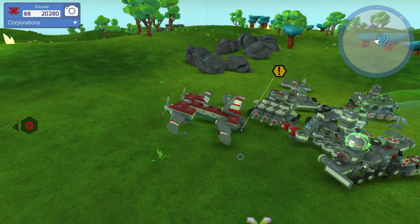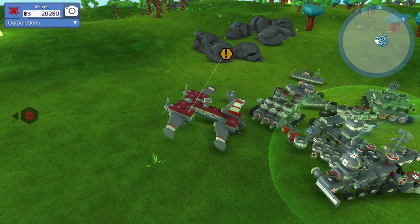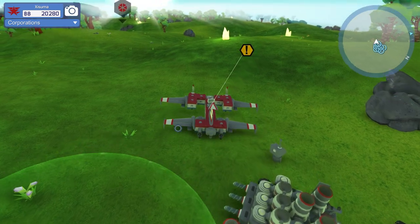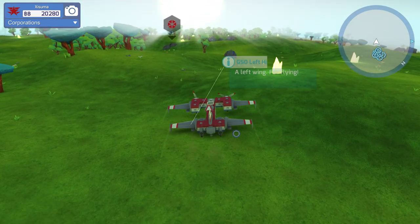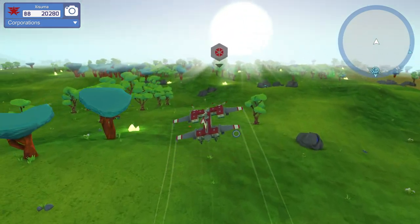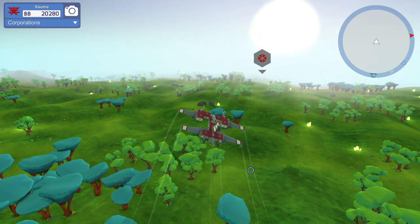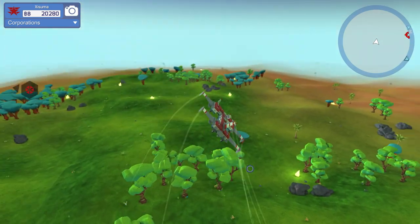Alright, here we go. I've waited until it's daytime because I haven't attached any lights to this thing. I could attach some, but I don't want to mess with the weight of this thing - although the lights are probably light, makes sense. So here we go, we need to find some baddies and bomb them to hell. I think we're going to go out to the desert and look for a target out there.